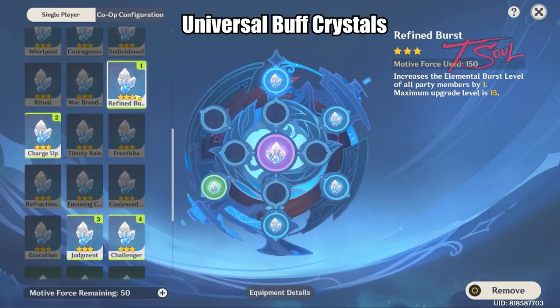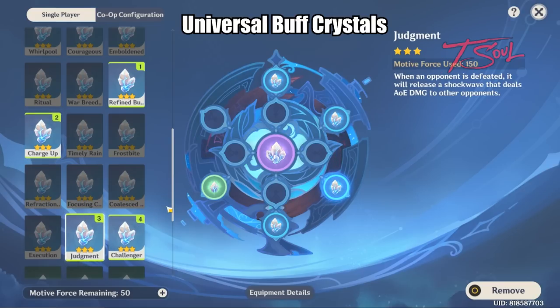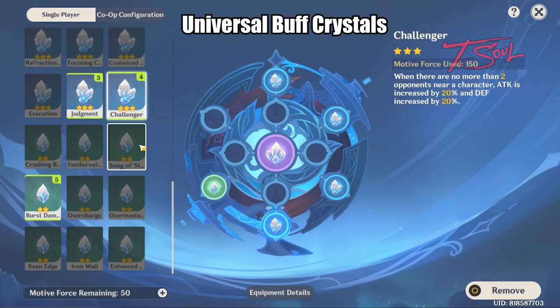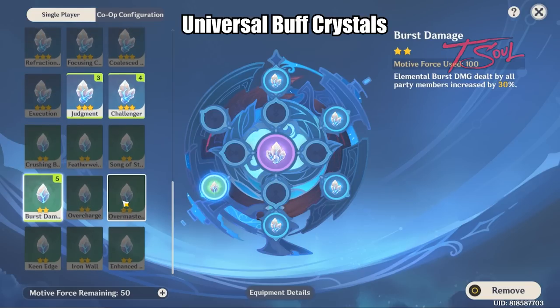Refined Burst just increases your elemental burst by one level which helps out everyone. Charge Up lets you get more energy when using elemental skills so you can burst more often. Judgment helps out in the fights that have a lot of smaller weaker enemies, but not so much for single stronger ones. Challenger gives an attack and defense buff when there are two or less enemies around you. Burst Damage, Overcharged, and Overmastered are also general buffs — they increase your burst damage, energy recharge, and elemental mastery respectively.